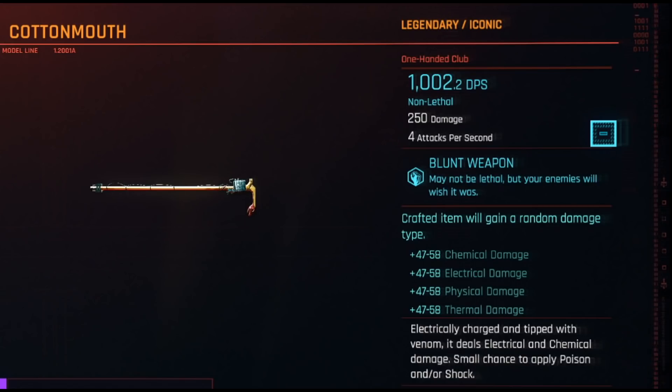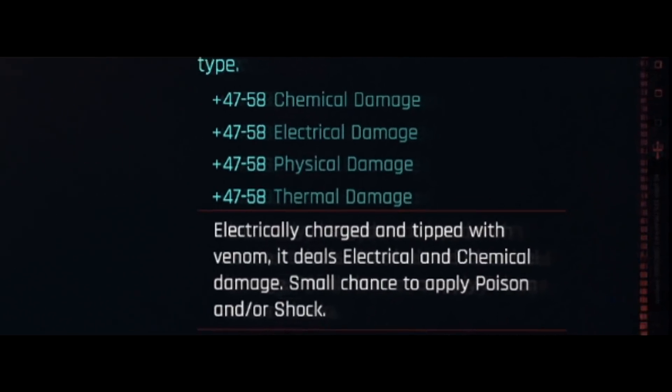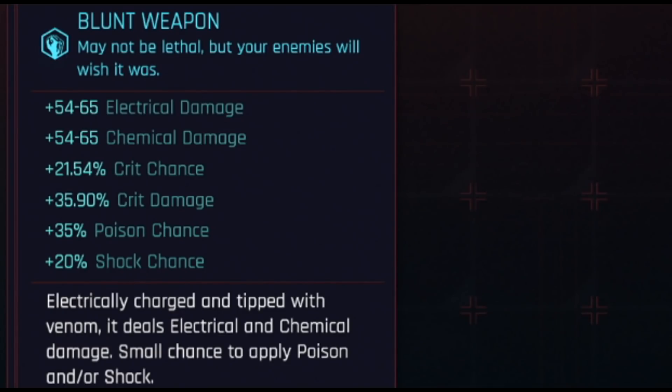But the most important thing about this weapon is its iconic effect — electrically charged and tipped with venom, it deals electrical and chemical damage, with a small chance to apply poison and/or shock. Specifically, it has a 35% chance to apply a poison effect which will do around 60 chemical damage, or a 20% chance to apply a shock effect which will do around 60 electrical damage. And obviously both of those can be applied at once, making the damage per second of this weapon even higher.